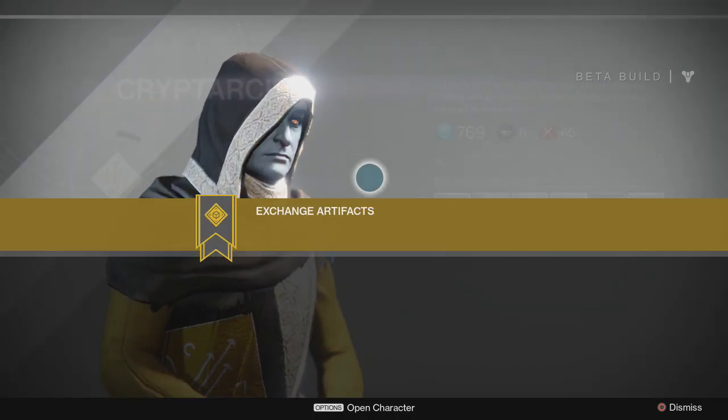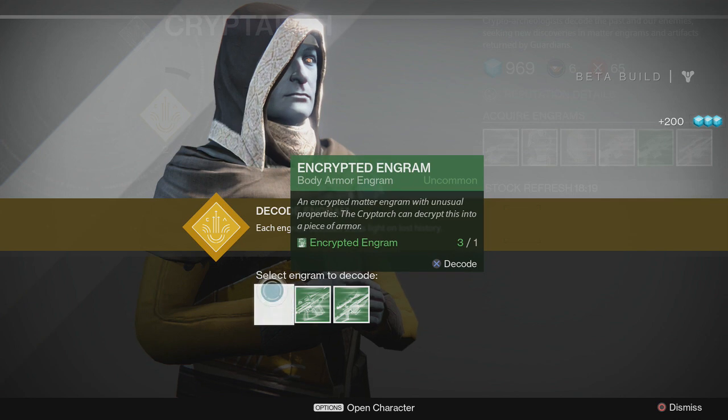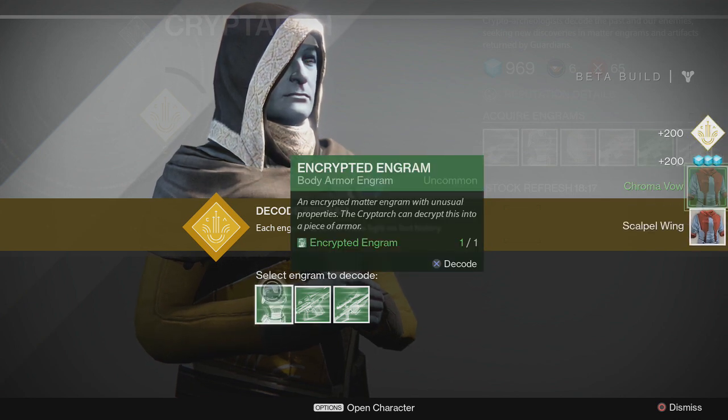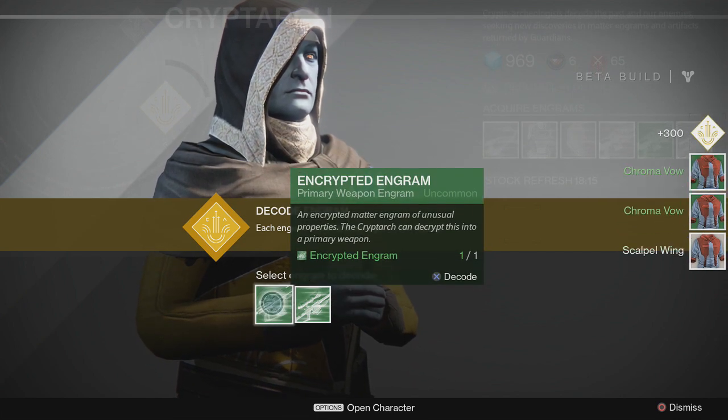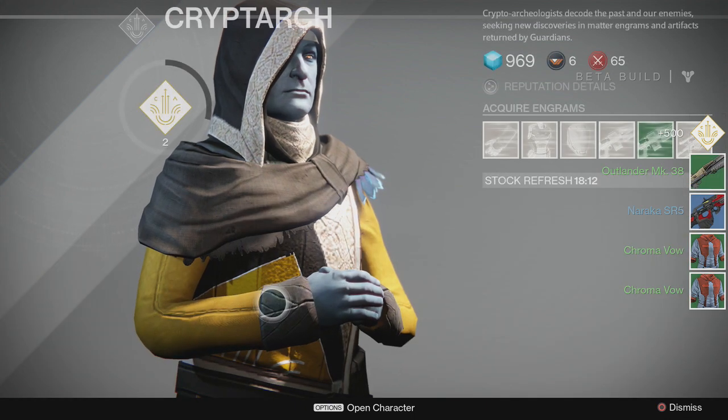To do this, first off you want to get your Cryptarch rank up to rank 1. You can do this by purchasing or turning in a lot of engrams. The reason you want to get your Cryptarch rank up is because it increases your chances of getting rare gear when turning in or purchasing engrams.